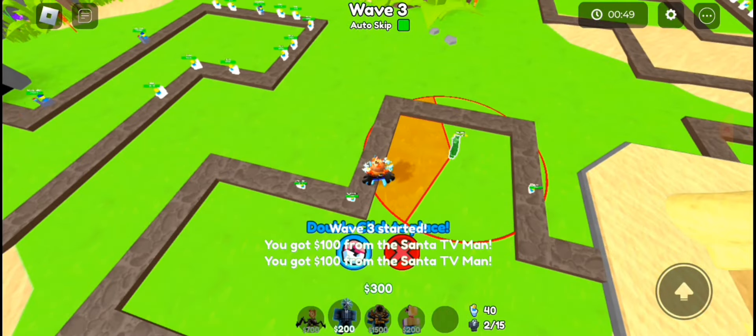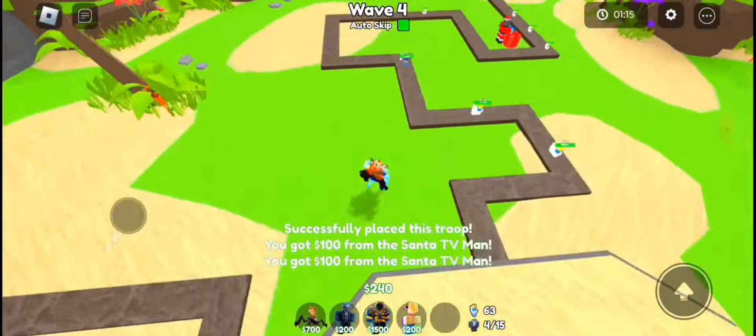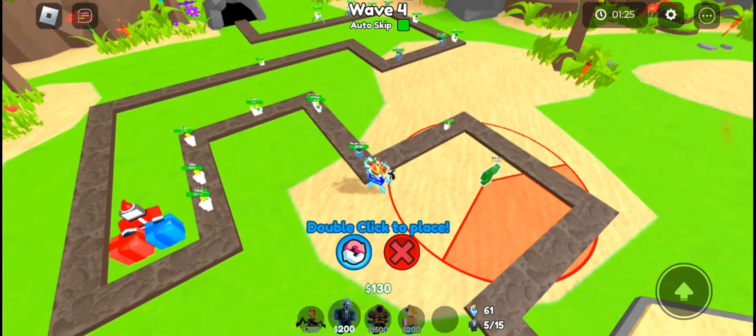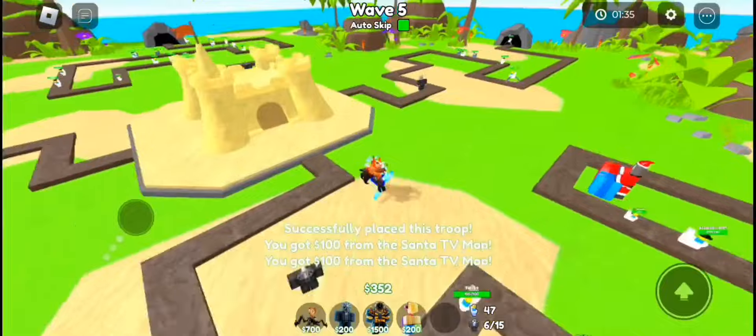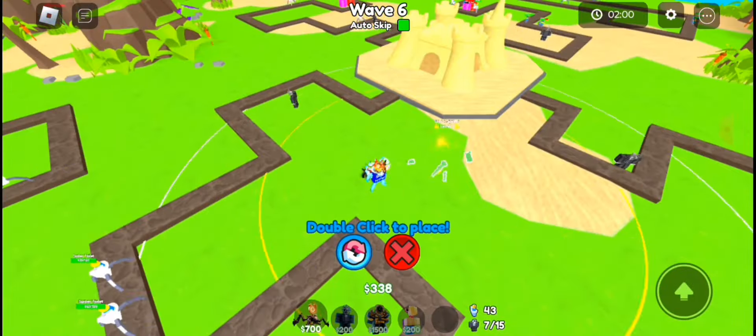And then place down 4 fan man. These fan man do AOE damage so it is really good for early game. Now place down your last Santa TV man and upgrade all of them to level 2.